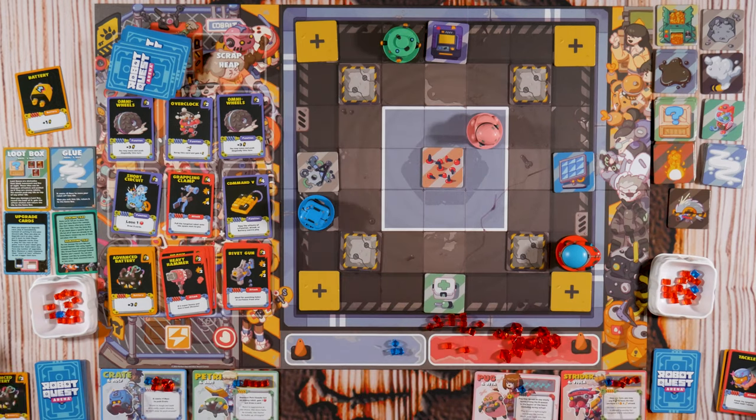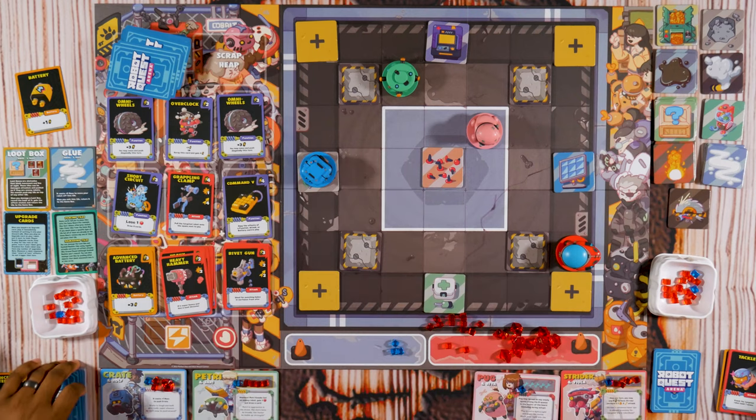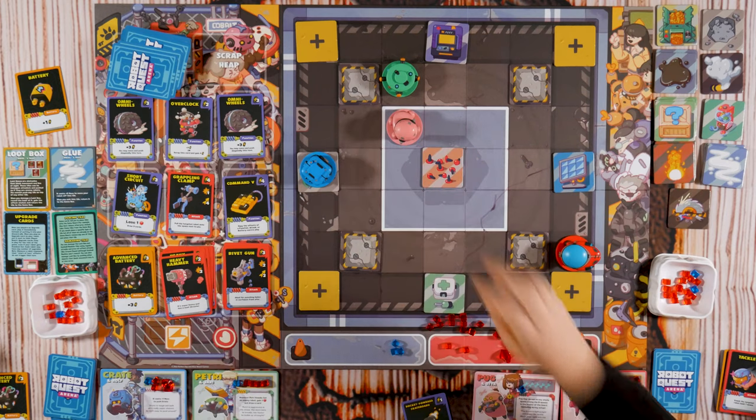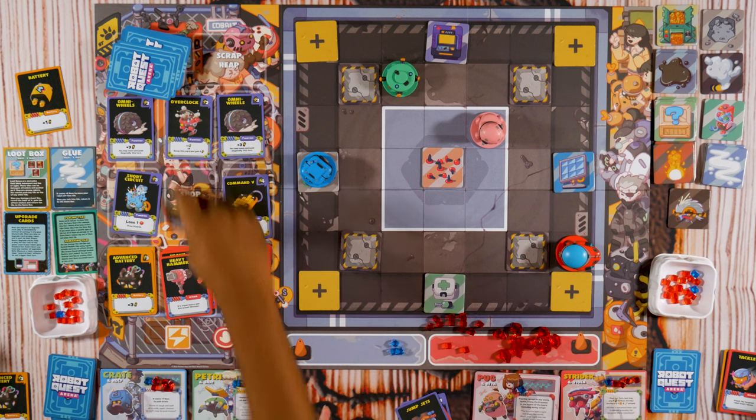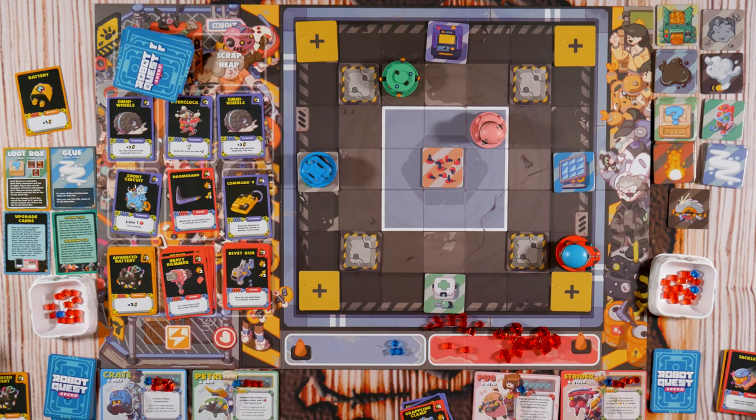What does that tile do? Draw one card, discard one card after start of your turn. Since my turn hasn't ended yet — I'm going to move with the Rocket-Powered Skateboard, then Hammer. Then do one and do that one. With six battery — I'll do the Grappling — the Clamps. And then I'll do the Overclock.